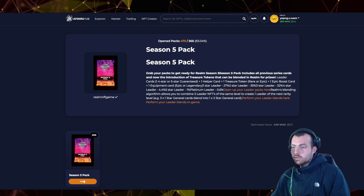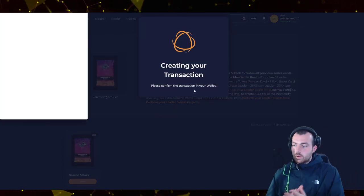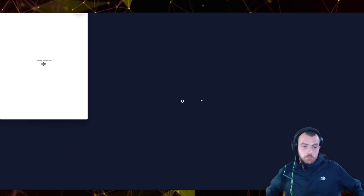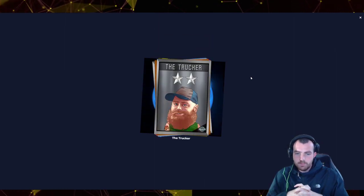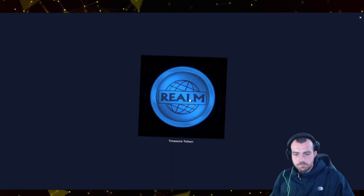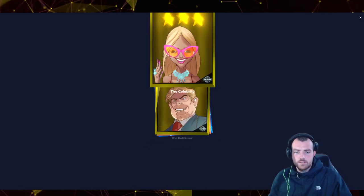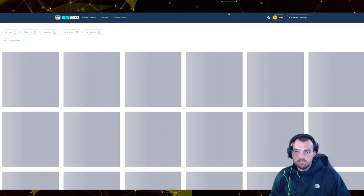We're opening the pack and calling it a day. We got a four star, a three star epic calculator — okay, not the best pack ever. A two star trucker, an engineer card I already have, a two star hacker, rare treasure token, epic transport capacity boost, three star celebrity, three star politician, one star professional, and a four star politician. Not too bad overall.